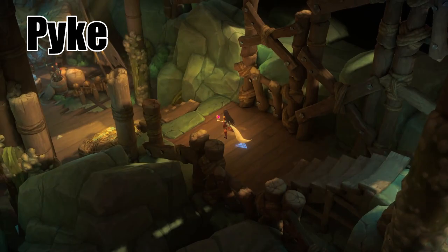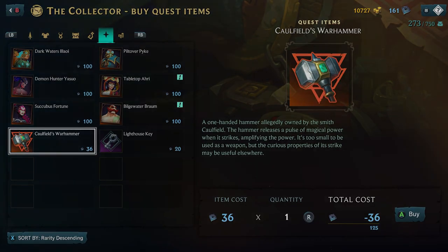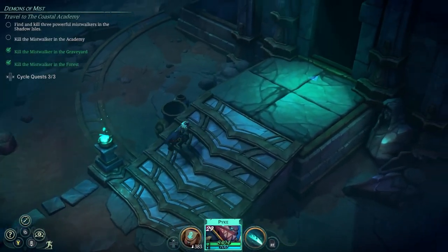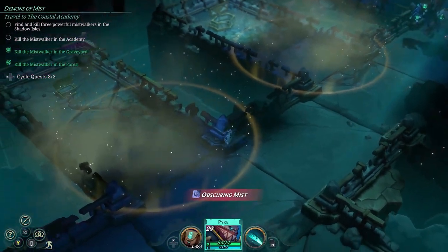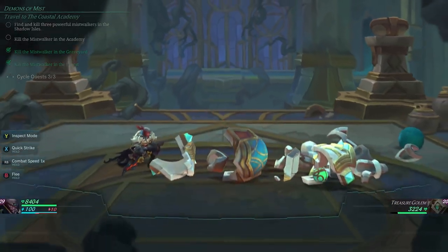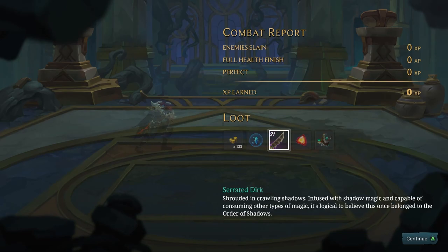Next up is Pike. Return to the merchant and use your marks to pick up the Caulfield's Warhammer — that's all you need for that piece. In the Academy Gardens area, there will be a Pike Dive Point which leads to the Stone Lake Repository mini dungeon. Inside is a golem you need to take on with just Pike. Don't worry — it is designed to be challenged by Pike alone, so you don't need to grind a ton. Take it down and you'll be rewarded with the Serrated Dirk, the second piece of Pike's weapon.